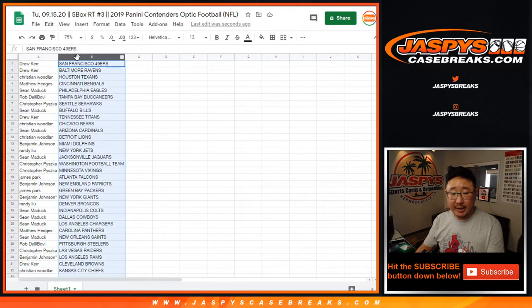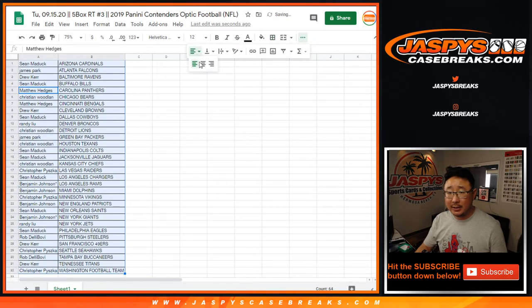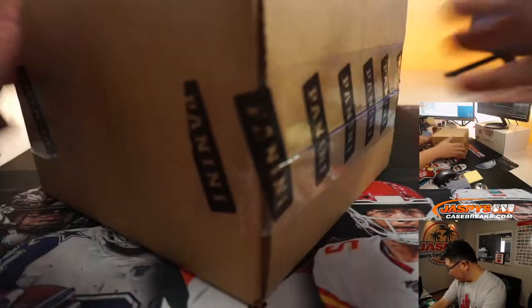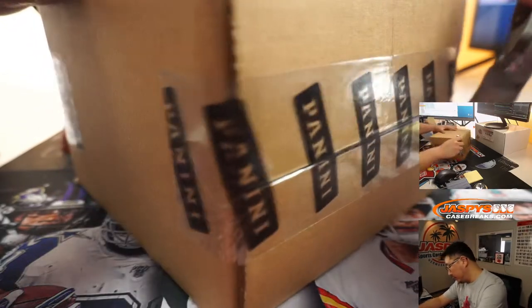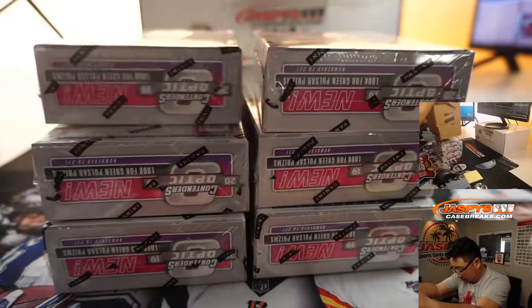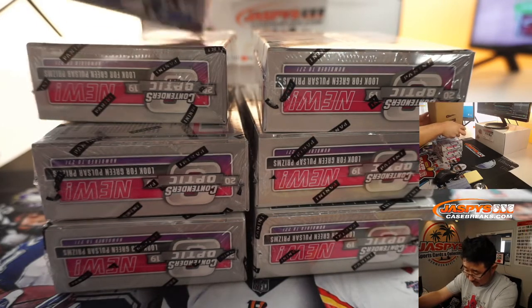Let's get all this on one page — let's sort that by column B, by team. Let's box this up and make it look really nice for when I print it. Shipping team uses that paperwork a lot, so I've got to make it look good for them. Let's open up this inner case here and see which five boxes we're going to do. Just packed full of hits.